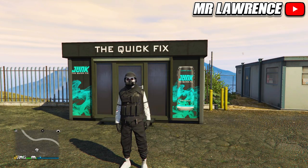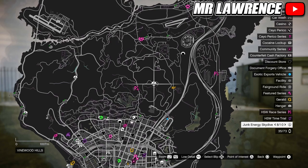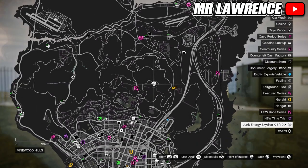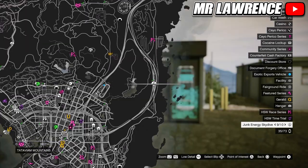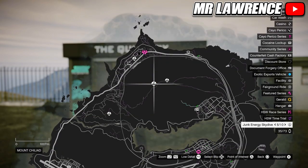Welcome back to my channel. My name is Mr. Lawrence and we are getting straight into it. With today's weekly update, they added new junk energy skydive activities. You can see them all over the map after you get a text message. There are 25 in total and every day the game will pick 10 random locations. If you complete them all you will get a 100k cash bonus.